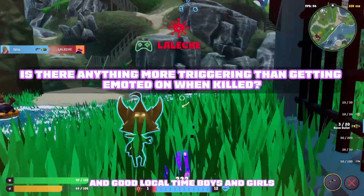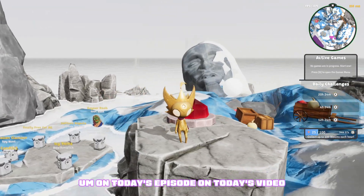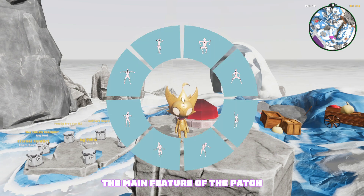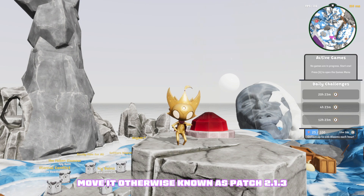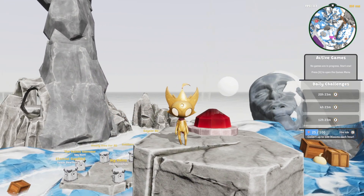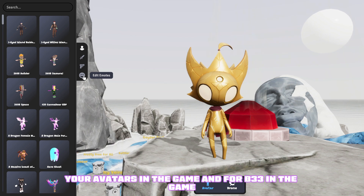Good local time, boys and girls — welcome to another episode of Pharaoh Builds. On today's video we're going to be going through the main feature of patch 2.1.3, otherwise known as 'I Like to Move It Move It.' As you can see, we've got some custom emotes now available for your avatars in the game.